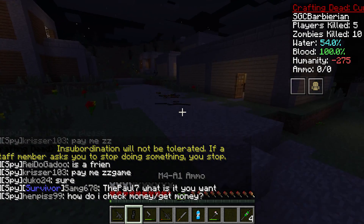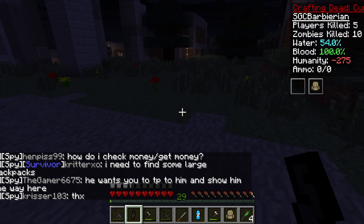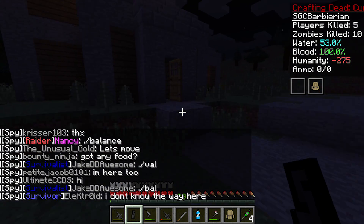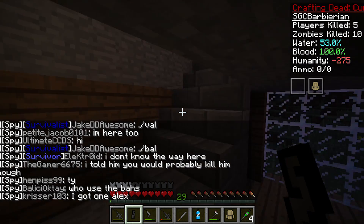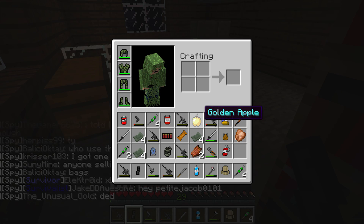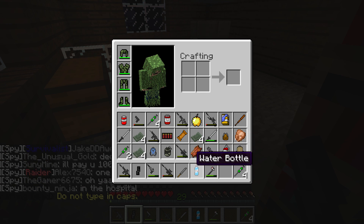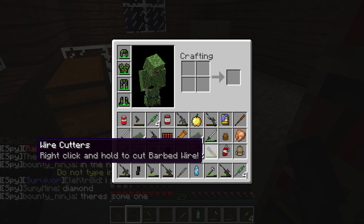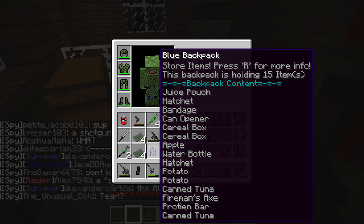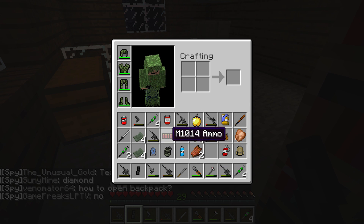Let's check that large tan backpack. Oh my god, look at all this stuff — we can't take it all but we can take some. Golden apple — definitely useful. A large tan backpack holding zero items, so we don't need it. Wire cutters — that's useful. Blue backpack holding 15 items — hatchet, juice box, a lot of food. I'm cool with that. We've got a decent supply of things.